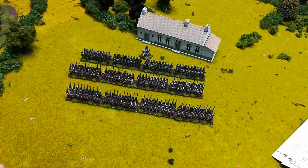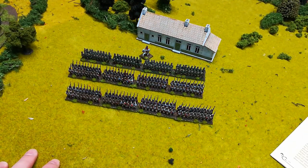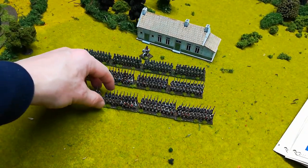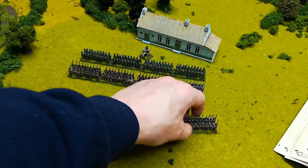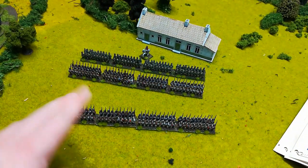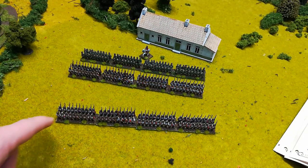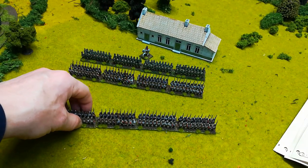Moving on to formations, covered on pages 12 and 13. Essentially there are four main options. All units have the ability to go into certain formations, which will be listed in their special rules. A typical formation for infantry is line formation, which allows you to use their normal stats as shown in the book.